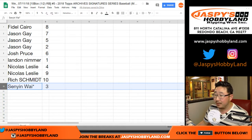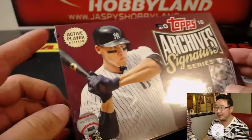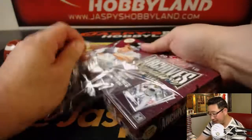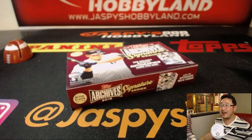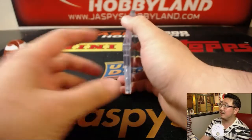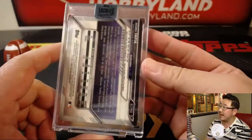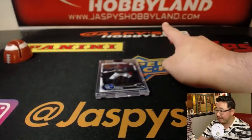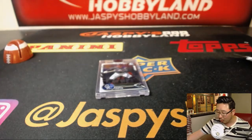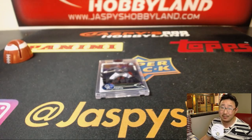And Senyin, last box Mojo, number three. This is Archives — it's the Active Player Edition. Once we get the other Archives, we'll find old school guys like that, maybe some Carney Lansford. Next is Raimel Tapia, 62 out of 76 for Senyin. And there you have it, ladies and gentlemen — the second half of the case is in the store. You can buy spots in the store, buy boxes in the store at JazzPieceHobbyLand.com. Get a random box, maybe find some magic in here. Thanks everybody — Joe for JazzPieceHobbyLand.com. We'll break with you next time. Bye-bye.